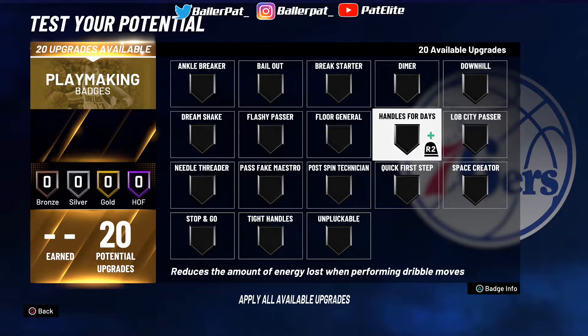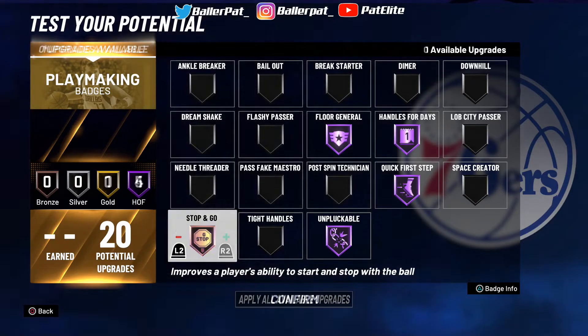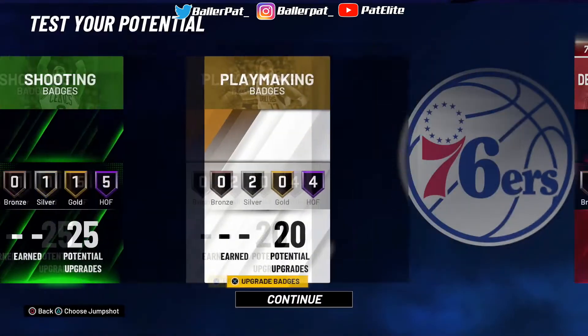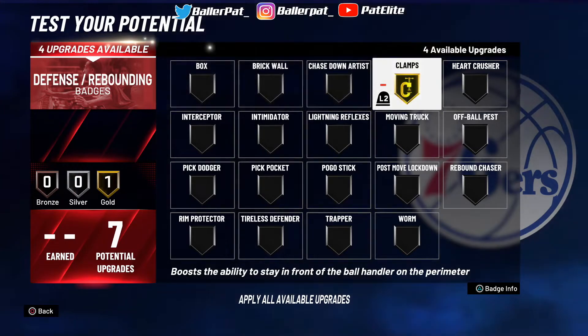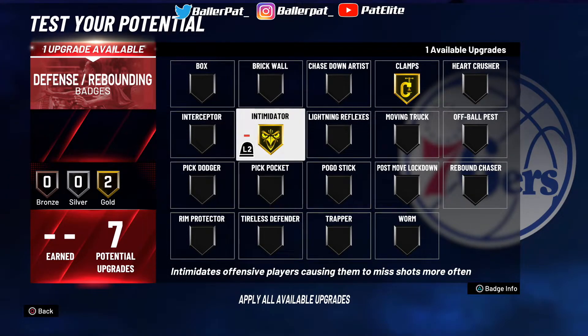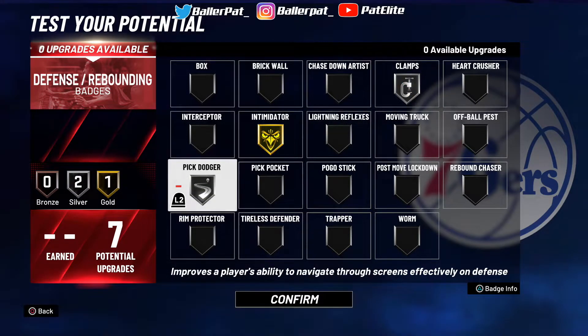Playmaking — I don't have my max 20 playmaking yet, but this is what I usually run. Stop and Go — might as well try it. I might try Tighter Handle and Stop and Go. I'll go Tighter Handle Silver. Defense: I'll say Clamps Silver. The defense in this game, I'm telling y'all right now, it's not that good. I say Silver but I'm gonna put Gold for the video. Intimidator — I say Gold. The many who get a good contest are gonna miss. Intimidator you need Gold. And Pick Dodger, probably Bronze. Or you can just put Silver Clamps and then Pick Dodger Silver.